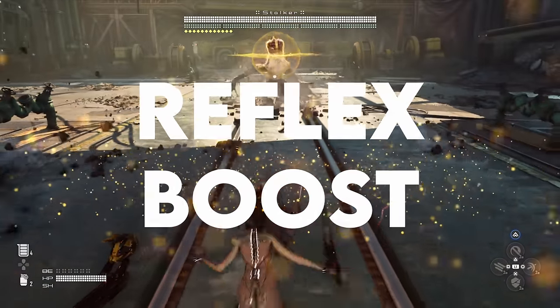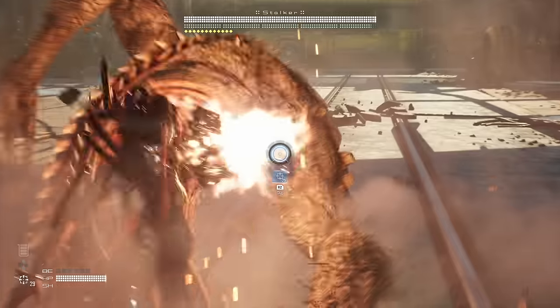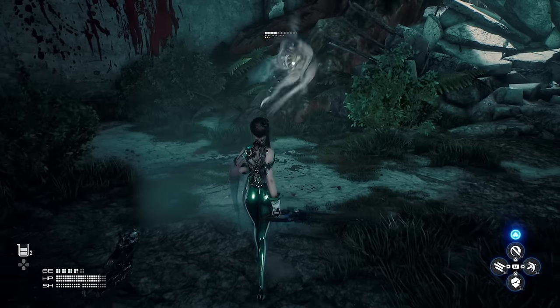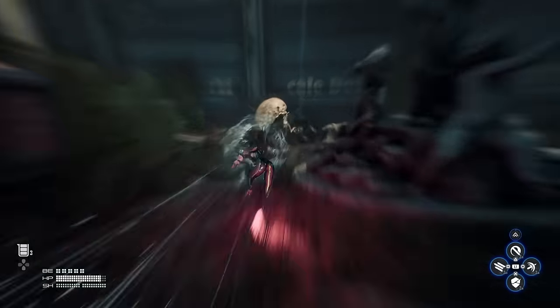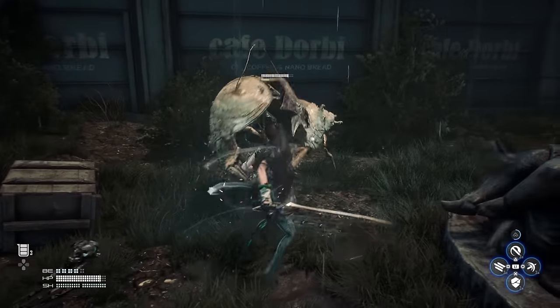Likewise, Reflex Boost is the next skill you want to unlock, and it does for your dodge what Focus Boost does for your parries. The perfect dodge is sometimes more reliable for avoiding damage than the parry, because that dodging animation takes longer and you're completely invincible throughout the flip. Reflex Boost opens that timing window for the perfect dodge and makes it easier to get out of the way of attacks.